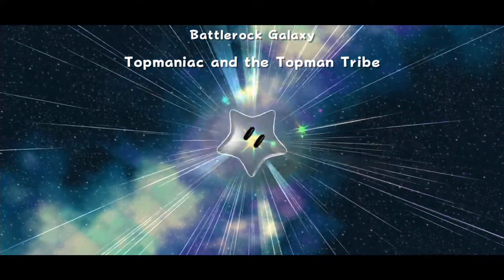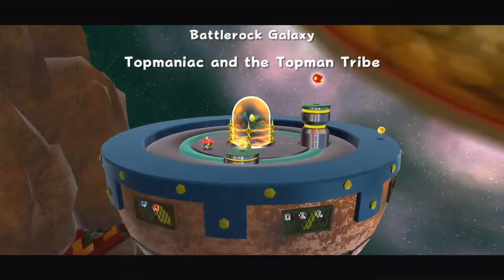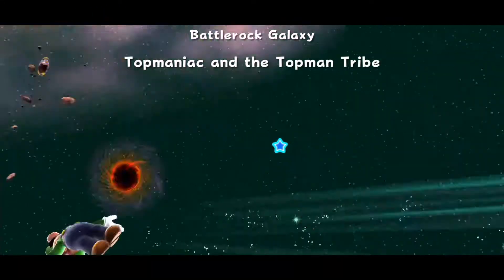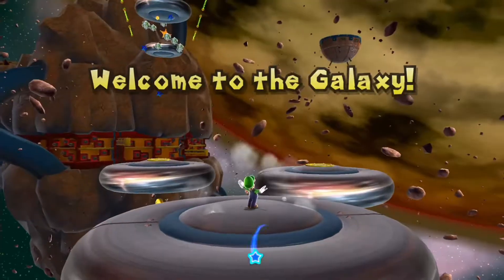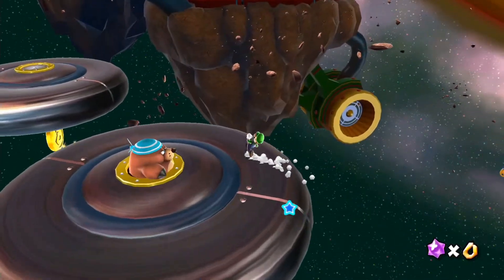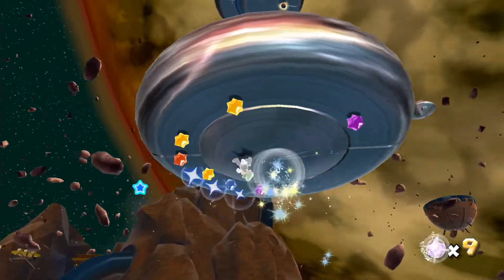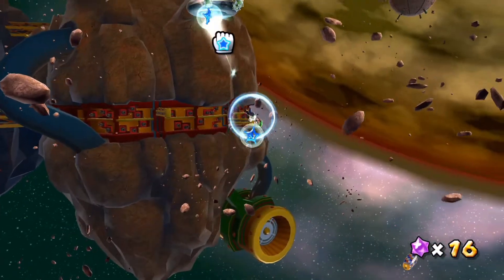Welcome back for some more Let's Play of Super Mario 3D All-Stars while we're playing through Super Luigi Galaxy for the Nintendo Switch. I believe last time we managed to beat the likes of the forms of Make a Leg for the final time for this entire playthrough, and we still managed to collect some more Power Stars in addition to the Prankster Comet Power Stars.